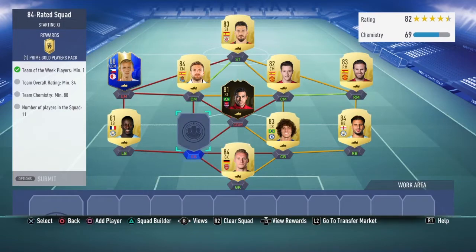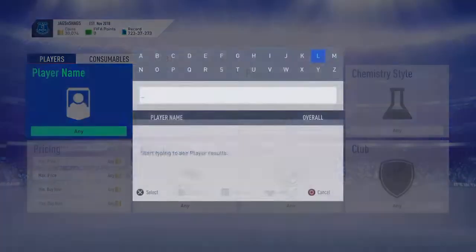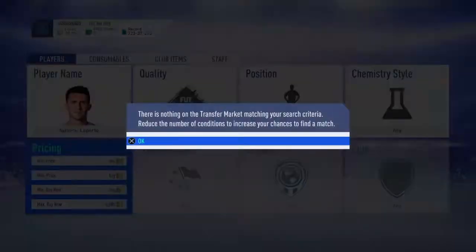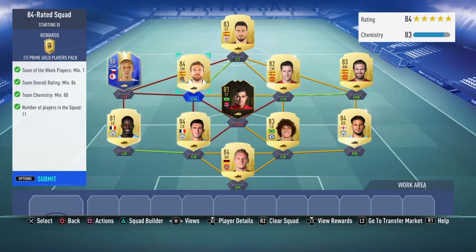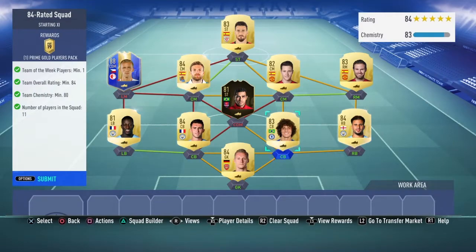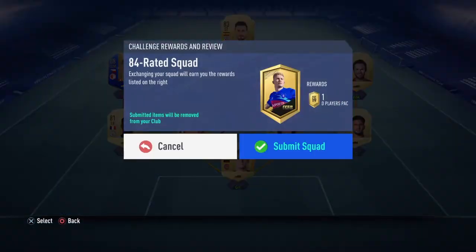84 rated with an inform. I have to buy a LaPorte — yeah it is LaPorte. It's gone down quite a bit there. I had to buy quite a few of these. He was 22.5K, and he was untradeable for the reward as well. 7K. That gets me a prime gold players pack.